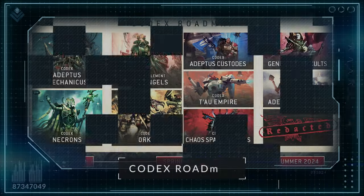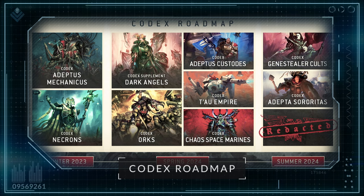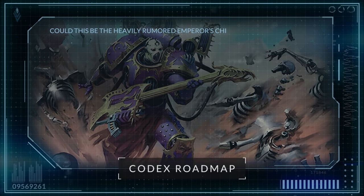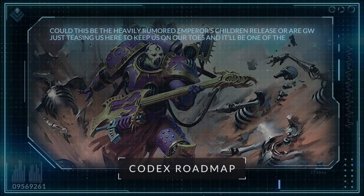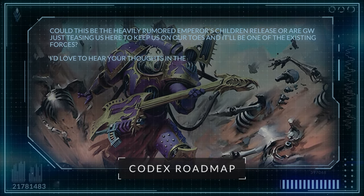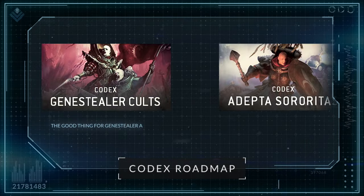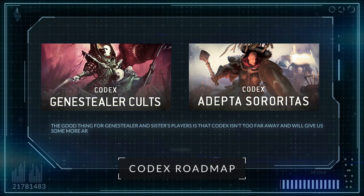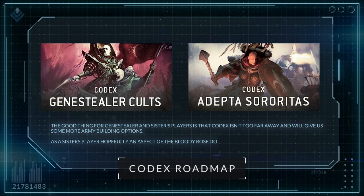Last of all, we received an update to the Codex Roadmap for 40k, adding in the Genestealer Cult and Adeptus Sororitas as the two summer Codex releases, alongside one which has been redacted. Could this be the heavily rumoured Emperor's Children release, or is Games Workshop just teasing us to keep us on our toes, and it'll be one of the existing forces? I'd love to hear your thoughts in the comments about that. A good thing for Genestealer Cult and Sisters players is that the Codex isn't too far away and will give us some more army building options. As a Sisters player, hopefully an aspect of the Bloody Rose does make a return.